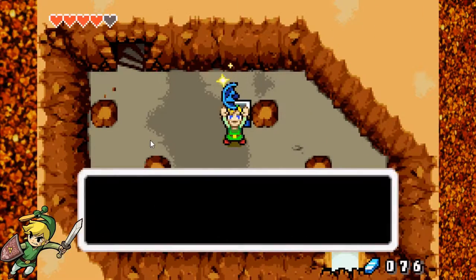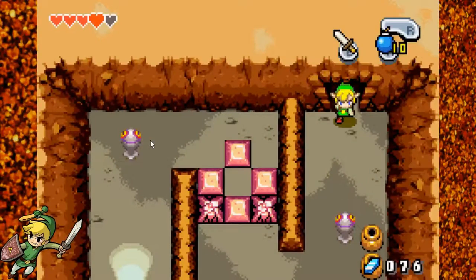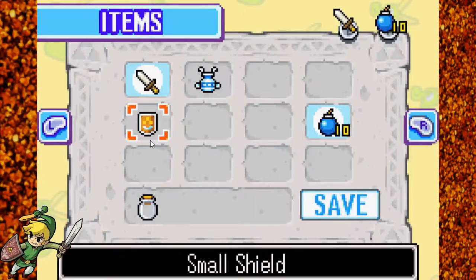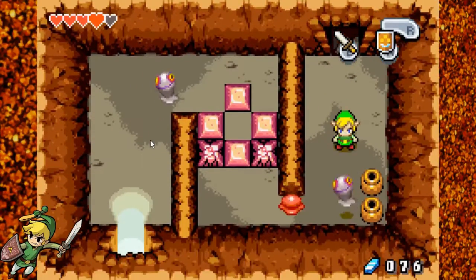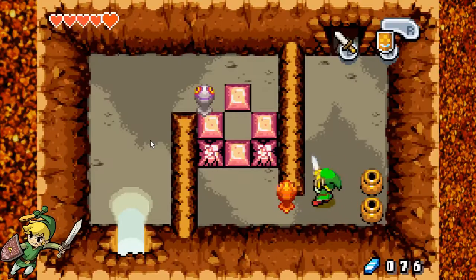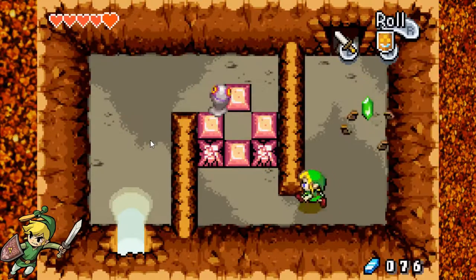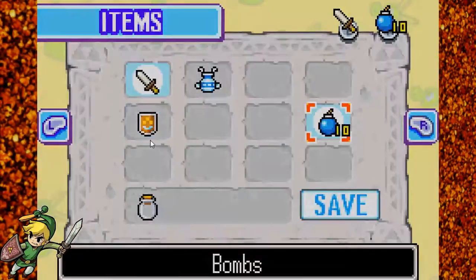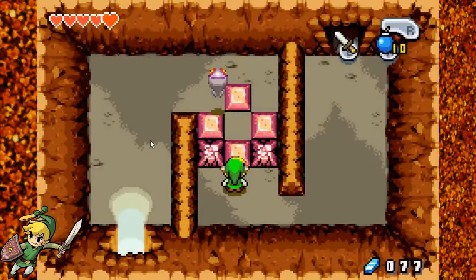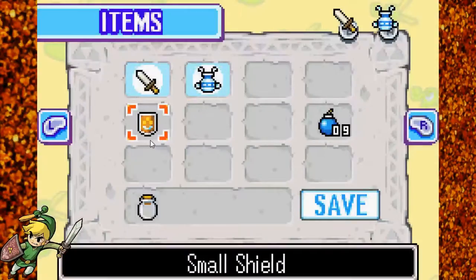Okay, blue Kinstone piece. These guys can be a little bit problematic. You can't slice them when they've got their spikes out, so just be careful. Let's blow up these rocks here — cracked stones. I probably want my shield back.